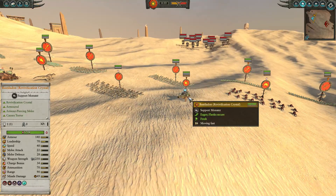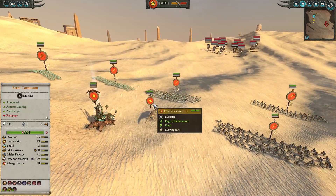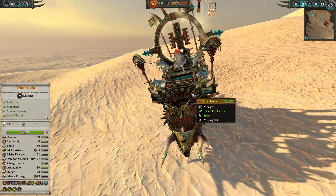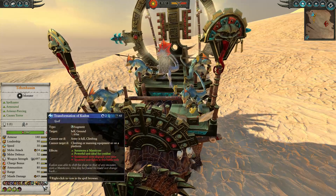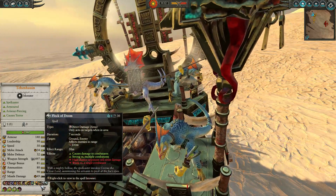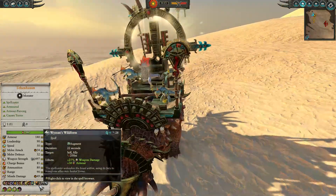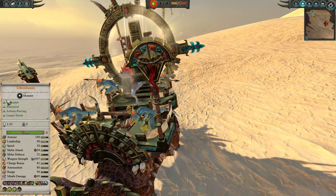We do have a Bastildon with a Revivification Crystal for a little bit of healing, and the Feral Carnosaur who is going to be working as a bodyguard today. And Tehenowin up here on his big golden throne - he's going to be dropping all types of spells. I think it's the standard build of Transformation of Codon for those Mantle summons, Flock of Doom, Wissons Wildform, and the Burning Alignment, which comes with his big chair.